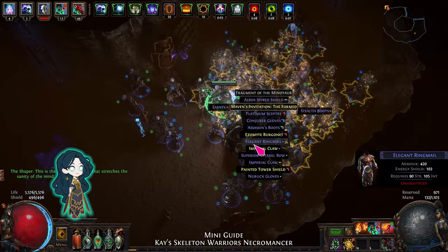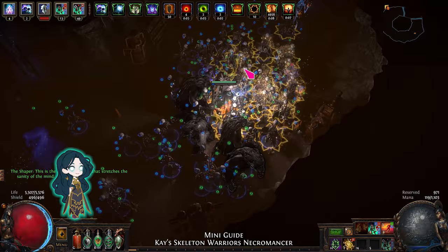Now you can save up for a Fleshcrafter, or even switch to another physical minion like Carrion Golems, so you don't have to resummon all the time.